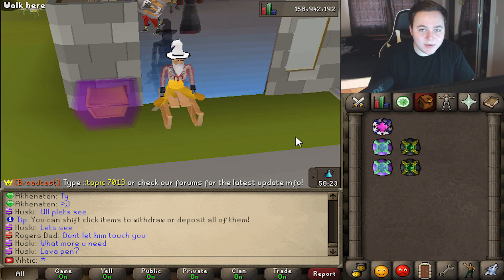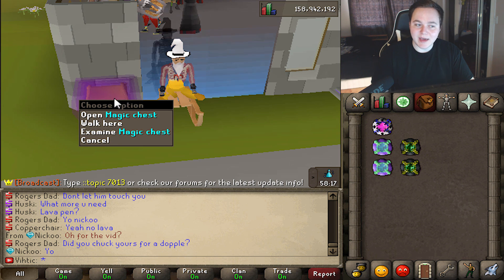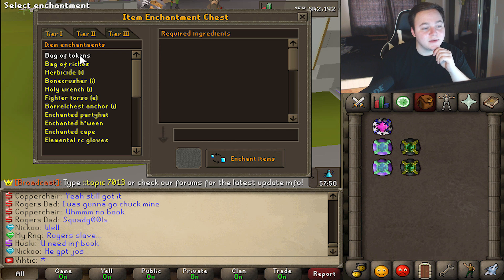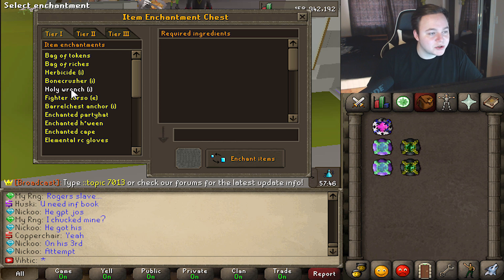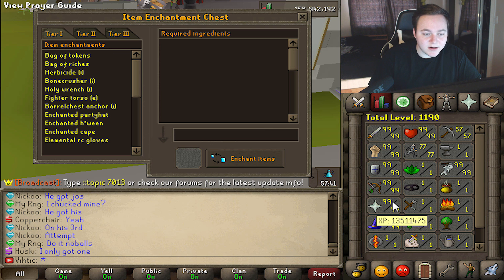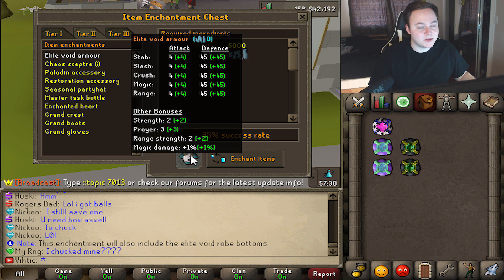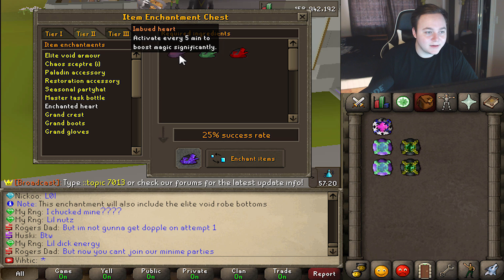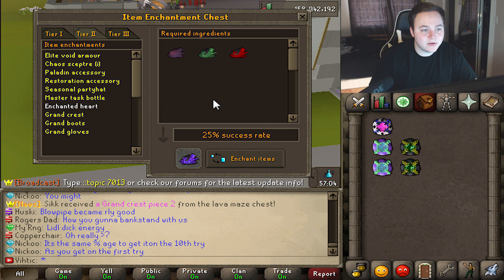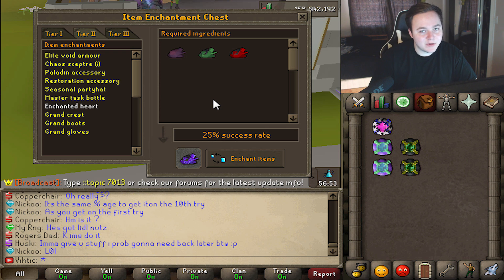That is going to be it for our video showcasing the item enchantment chest — it keeps messing me up, it says magic chest. After they updated this, there is a ton of really good stuff to get from here. I really recommend anybody checking out this first column, especially stuff like herbicide, bone crusher, and holy wrench — it's good to have on you while you're PvMing. Don't waste those bones, even if you're 99 prayer you can get even more. Elite Void doesn't just give you prayer like RuneScape — it gives all these extra bonuses. The enchanted heart is one of my favorites — it boosts every single combat skill with just one little heart for five minutes, and it doesn't drain down like when you drink a potion.